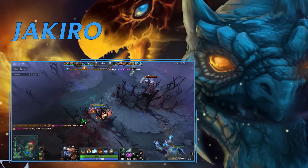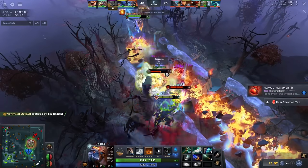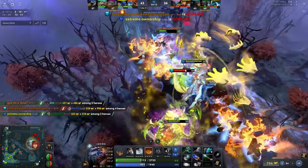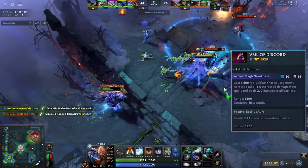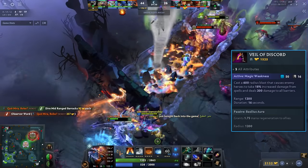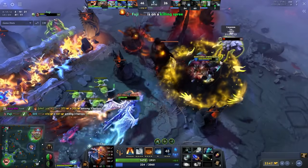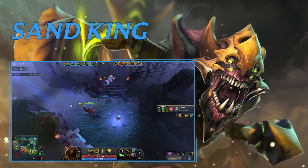Jakiro Aghanim's is nuts. The Aghanim's upgrade summons a massive Macropyre — it's incredibly thick, with Invoker-style ice walls on the edges so you can't get out. It does a ton of pure damage and sets up your Ice Path and other spells incredibly well. The build I recommend: go Veil of Discord — better than ever because even if the enemy clicks Glimmer or Pipe you deal 200 damage through it, and Veil amps pure damage. Then go Axe and just pump out damage. Veil into Axe, layer all your Jakiro spells, and wreck.